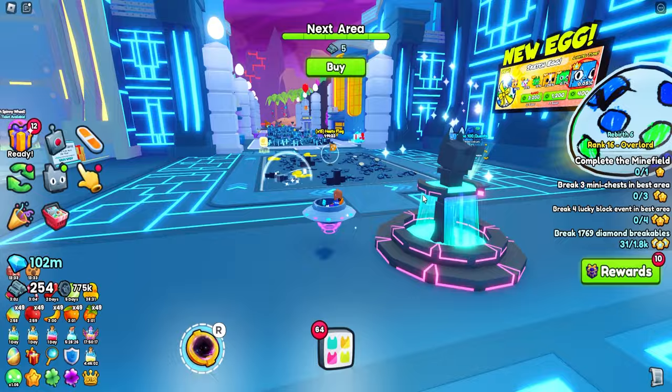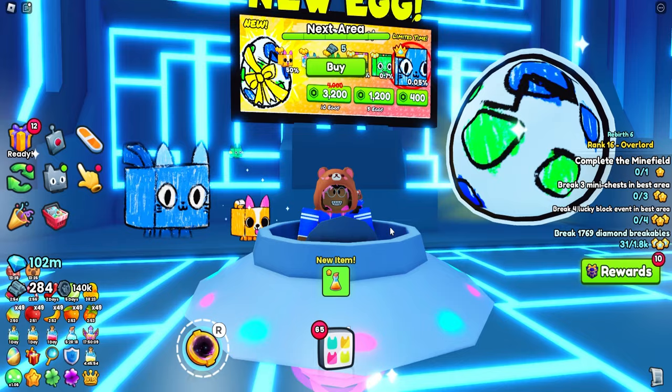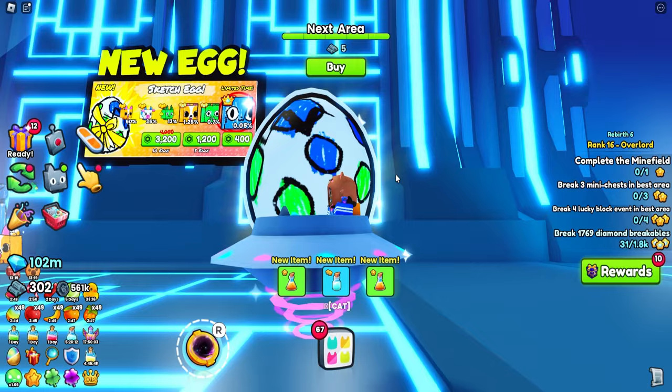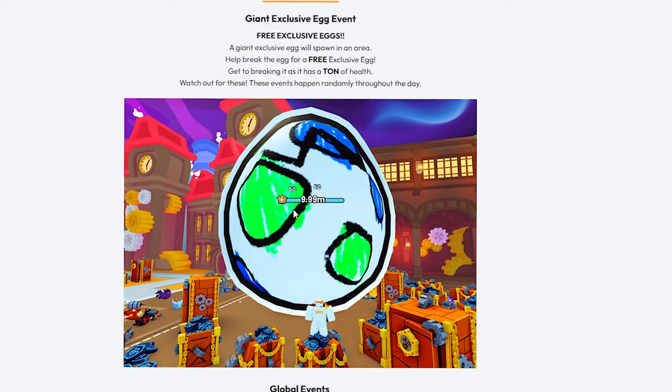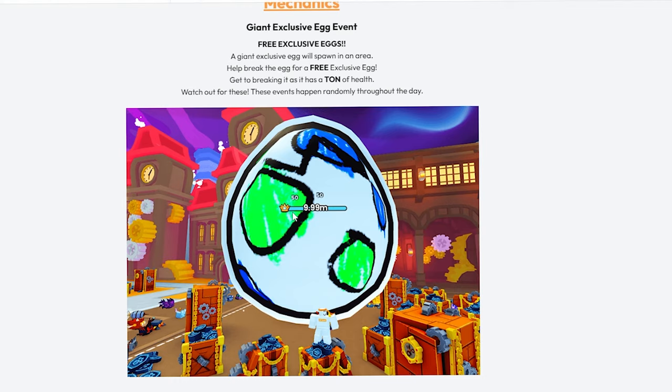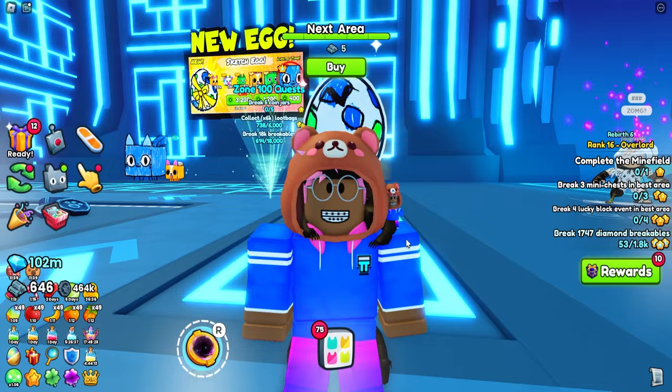Thank you guys for watching my videos, even though I haven't really uploaded in a while. It's crazy that partners literally get free eggs. But you guys can also get free sketch eggs as well. You know about the changelog that says giant exclusive egg event, right? You can actually see up on the board that you can get free eggs by just clicking on this gigantic sketch egg or doodle egg. You can find this random event - the amount of health shown in the picture may not be the exact amount in game since it's update day. It's going to happen randomly throughout the day, so be on the lookout. Server hopping will probably help too.